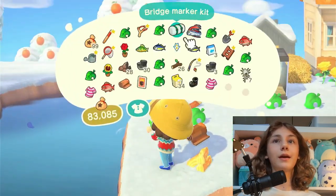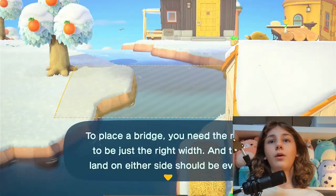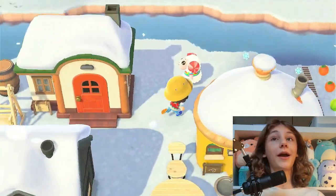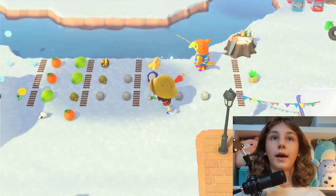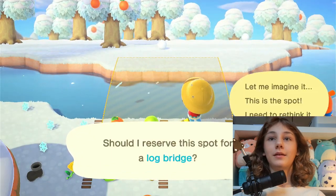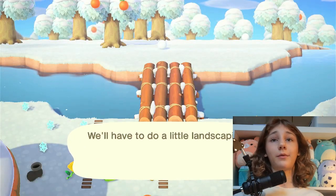I got the bridge marker kit but I don't know where to put it. This is the river I was talking about, but let me check if we can place it here. No — there's no space for a bridge here. I need to find a different location. I think this other spot might be the only place. Let me imagine it... yeah, I think we'll put it here.